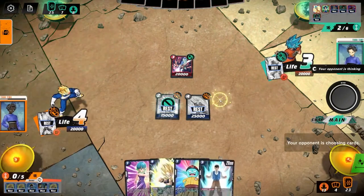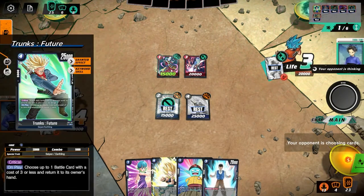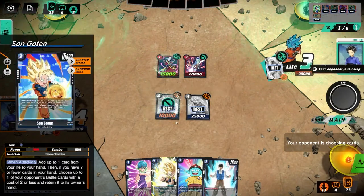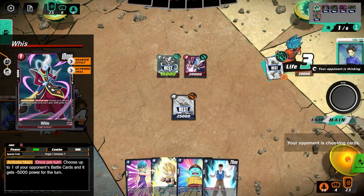It looks like they're planning to KO Sun Goten, which I'm not going to protect because it would be a waste of resources. It also seems really good to swing into Wheeze with 35k — it's beyond helping. This deck can easily trivialize blockers with cards like Wheeze, so getting Wheeze out of the equation will be very beneficial. I think I'll swing into Wheeze and then swing into his life for two. We got a double Peel Off!